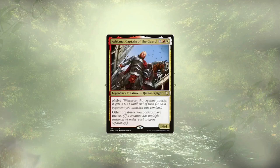Speaking of humans, Adriana, Captain of the Guard, is up next. Adriana has melee herself, and she gives my other creatures melee. Normally melee could give us up to a +3/+3, but with our commander Isshin, that could be as much as +6/+6, turning those 1/1s that we just talked about into 7/7s.